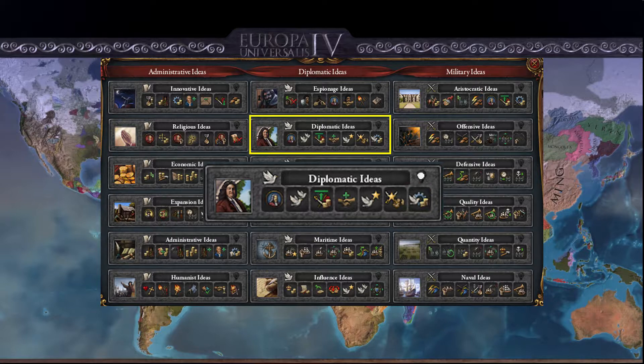Upon completion you get lowered impact on stability from diplomatic actions. This is personally one of my favourite bonuses in the game. What it basically means is if you were to break a royal marriage or declare war on someone you have a royal marriage with, you would normally lose stability — this removes that. You no longer lose stability if you do that.